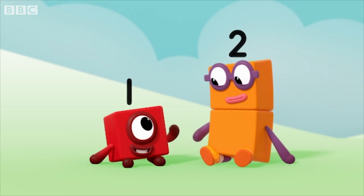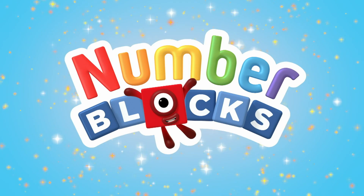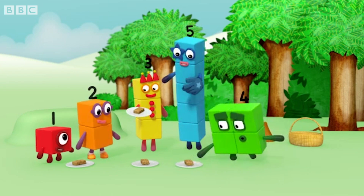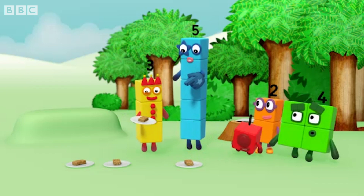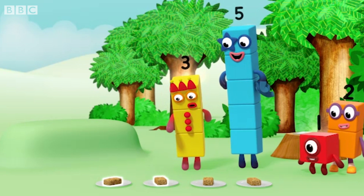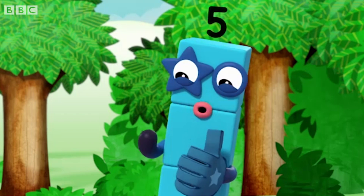Best friend! Best friend. You can count on us with another box. Rule one: count everything once. Try counting those flapjacks — it can help to put them in a line and to point at them one at a time, to make sure you don't miss any or count the same one twice. One, two, three, four. Very good.